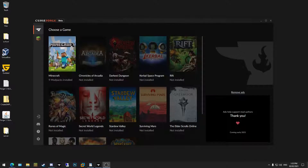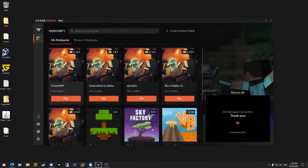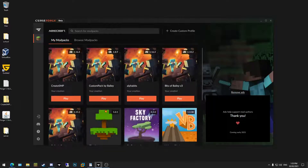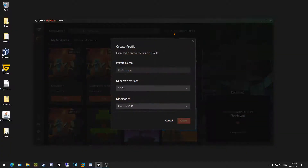So you want to import a custom mod pack into CurseForge that your friend has given you the profile for. What you want to do is on the home page, go to Minecraft and it'll bring you to this page — these are all my packs. You want to hit 'Create Custom Profile'.